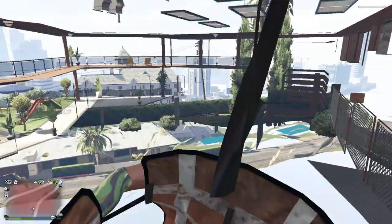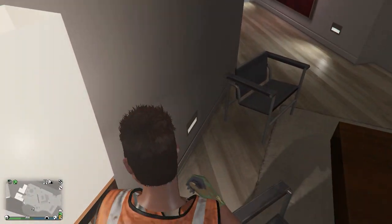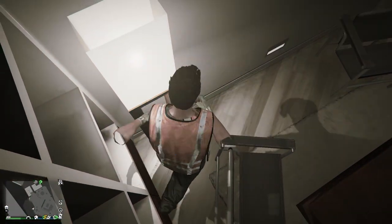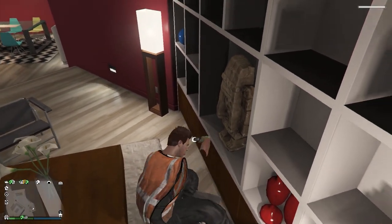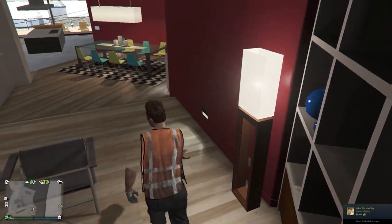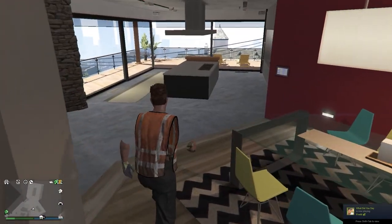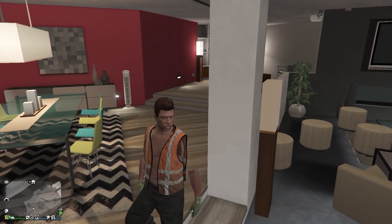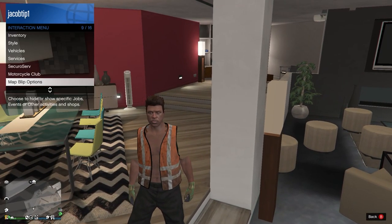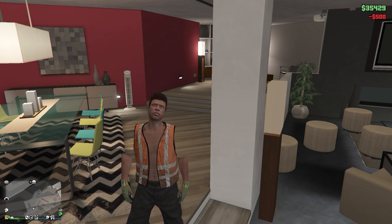It might take a few tries, but you should just glitch inside of the house. As you can see, just like that, you'll fall through. We are now inside Franklin's house. You can just explore around here just like we did with Michael's house. Once again, we are going to have to take the easy way out.